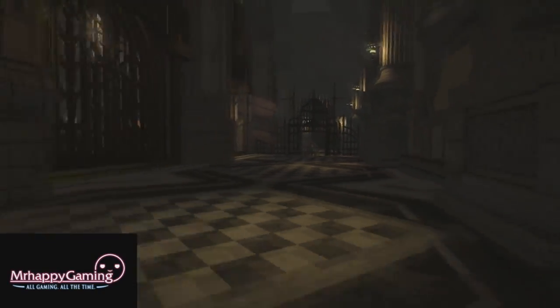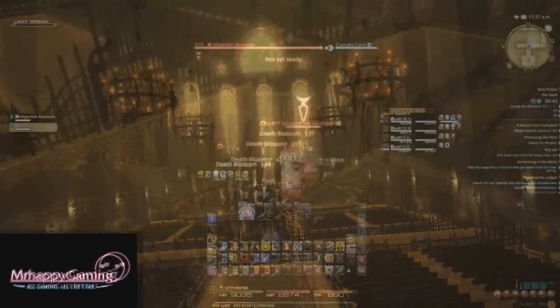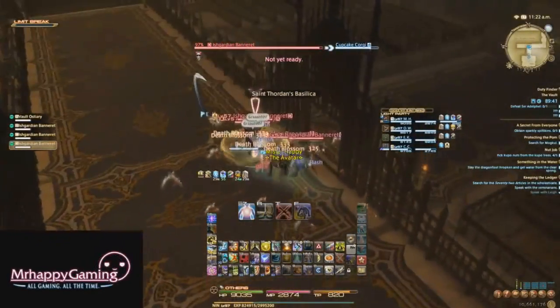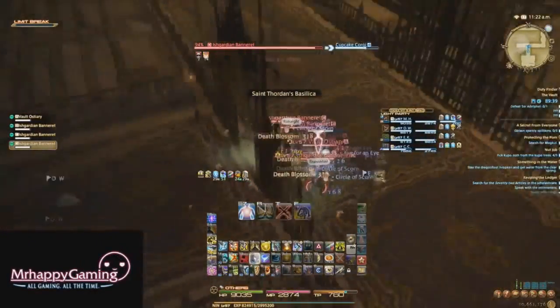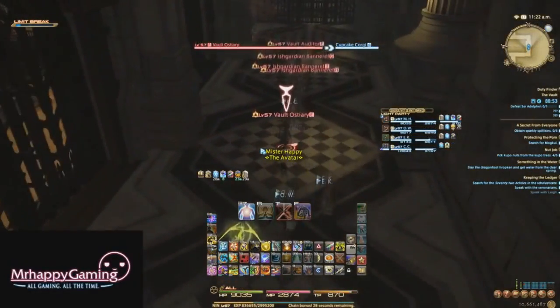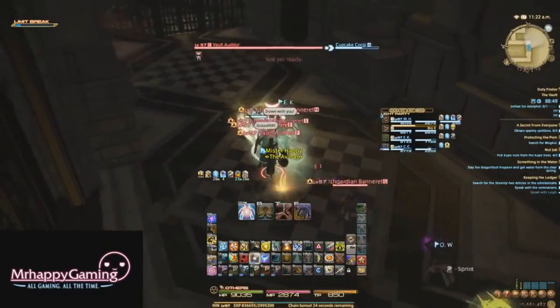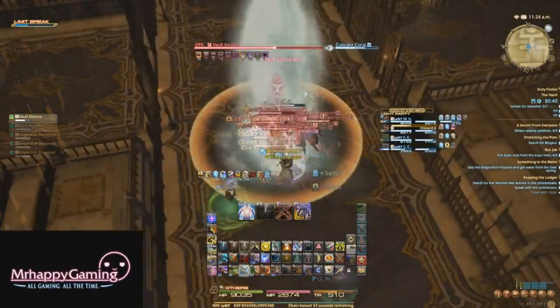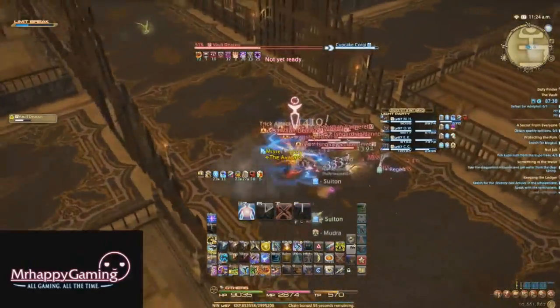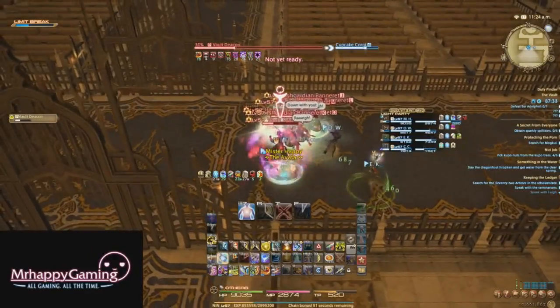This dungeon consists of three bosses, so if you'd like to skip to a specific boss, be sure to use the annotations in the top left hand of the video. For the first bit of trash, it's basically just a bunch of mobs attacking the hell out of you. A group will charge you as soon as you attempt to enter the first room, more will attack you in the next hallway, and a deacon will shoot AoEs at you in the third hallway, so just run up to him and tank all the mobs. After a few treasure coffers and a fourth trash pull, you'll be at the first boss, Sir Adelphil Brightblade.